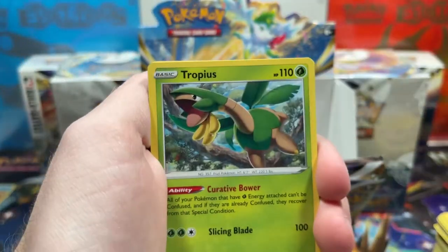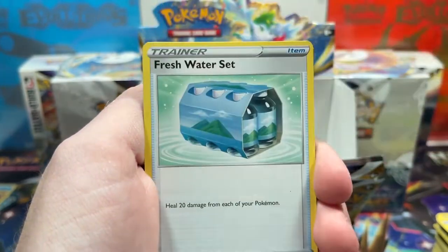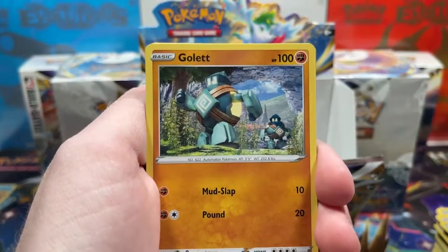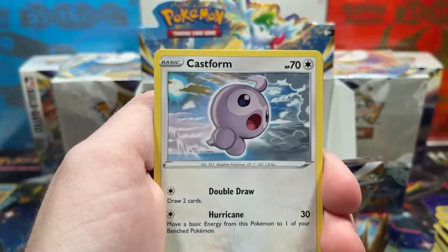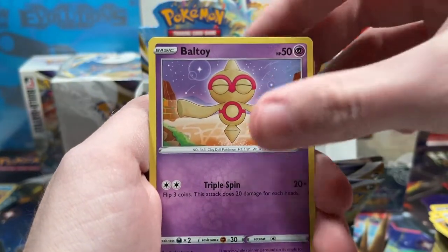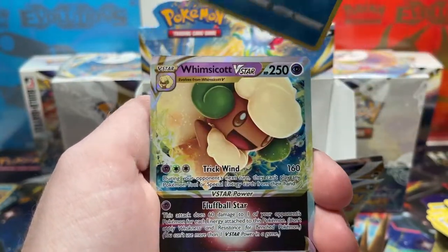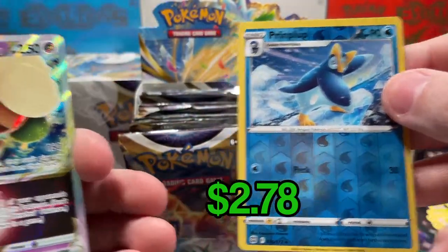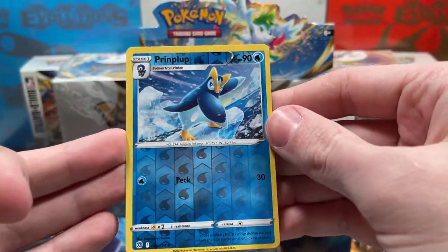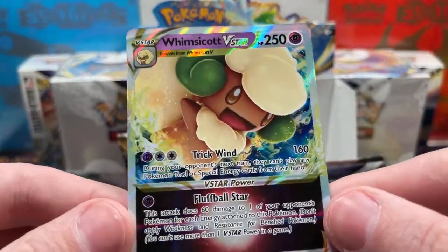Come on, we need something good. We've got a Fire Type Energy, a Tropius — is it Tropius or Tropius? Let me know in the comments. Fresh Water Set, Impidimp, Gullet, Castform, Chimchar, Baltoy, Prinplup Reverse — check out the centering though, look at that top to bottom ratio. But yo, we got our first ever V-Star pull! It's a Whimsicott V-Star.